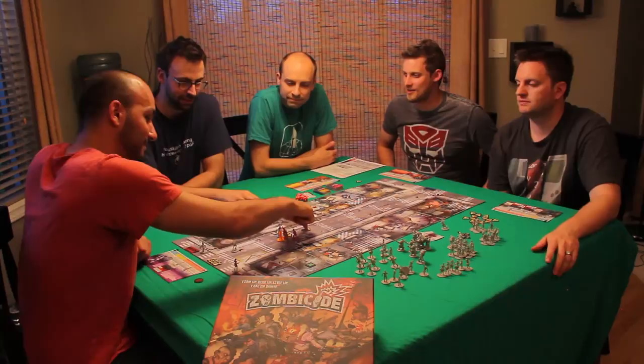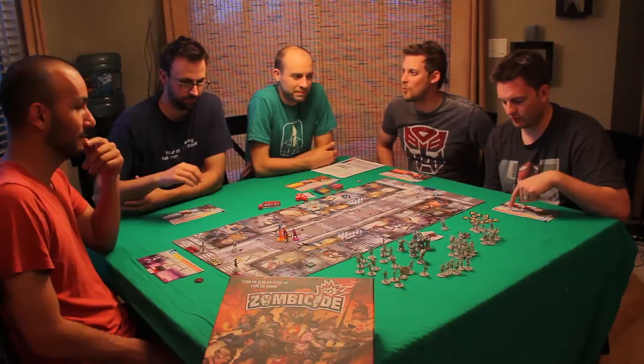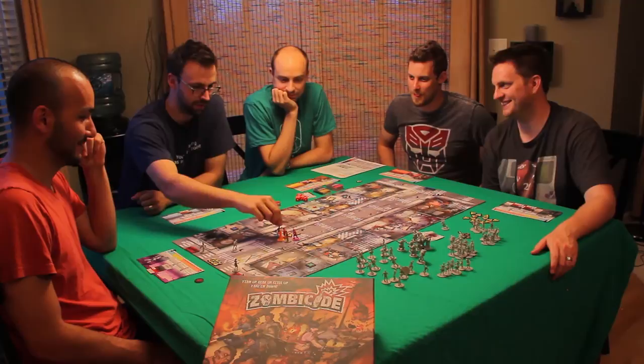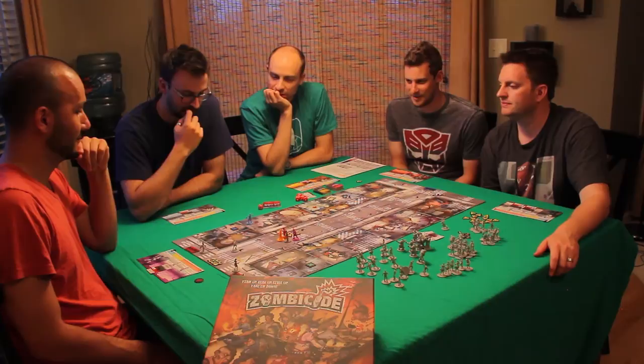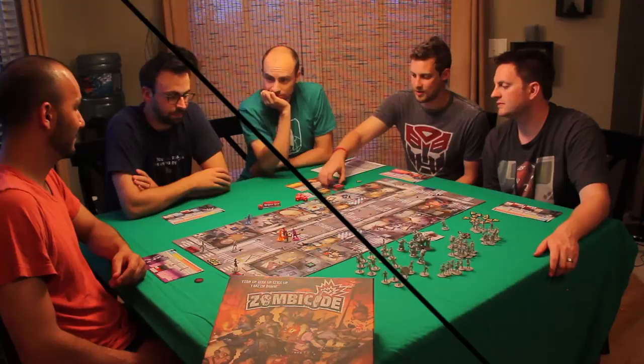I'm going to go in — let's do green first. We're doing green first. Stay together. When I get to red, I'm going to have a Born Leader ability. I'll move one, no zombie spots, two actions remaining. Do you want to search? It's an action to pick that up. I'm going to search this room. Good choice.